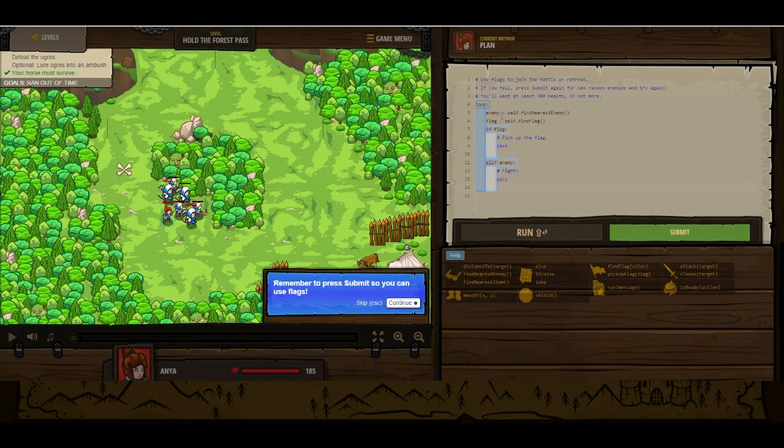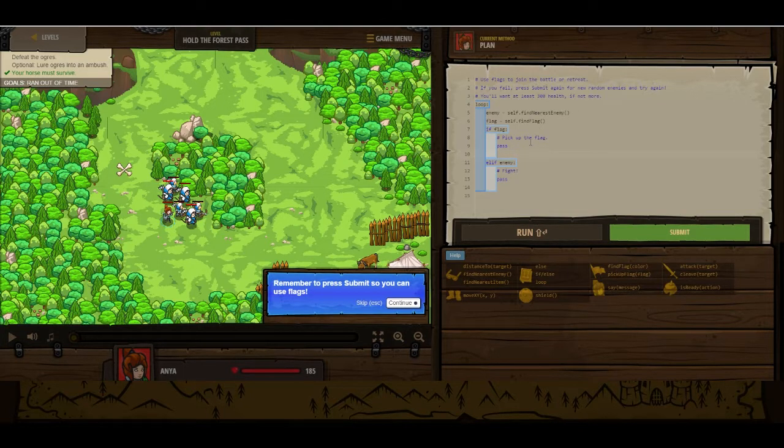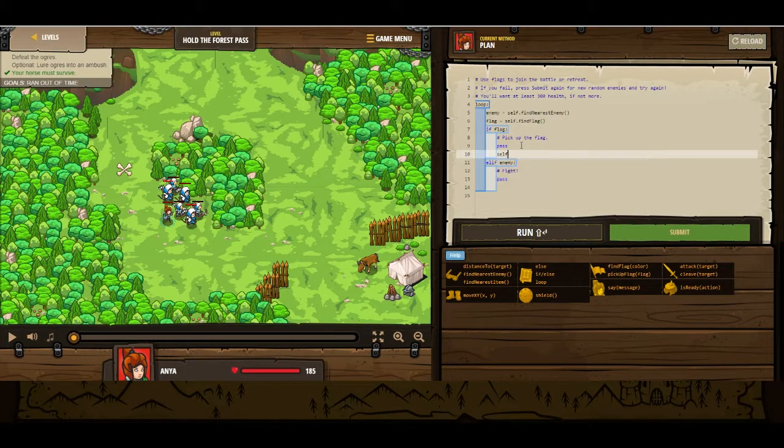So we've got a loop going. They've declared a variable enemy, and it's going to be the nearest enemy, and they've declared a variable for a flag called findFlag. If the flag exists, they want us to pick up the flag — that's self.pickupFlag(flag). And if there's an enemy, then you're going to want to self.attack(enemy).